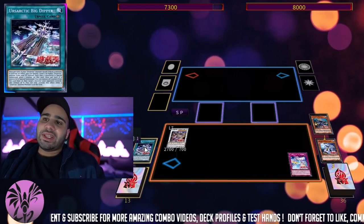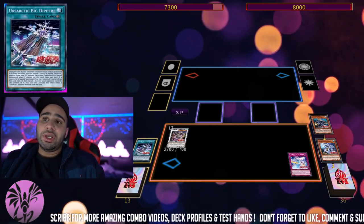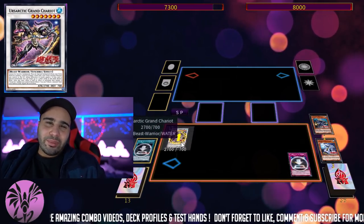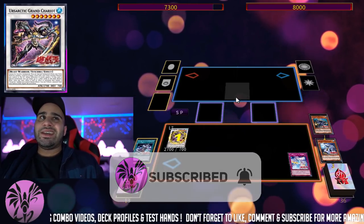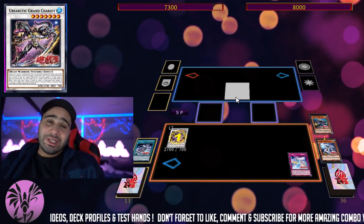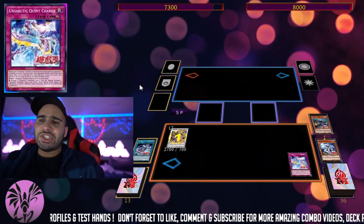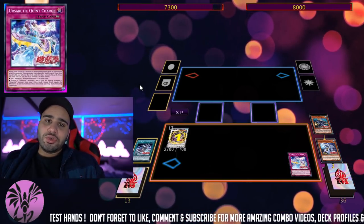Thanks to Big Dipper, instead of actually legitimately tributing a monster, you can also just banish an Ursarctic from your graveyard. Technically I'll be destroying my opponent's cards, not myself — but the fact that you can destroy your own cards is interesting because it shows you can destroy your own Artifact Scythe in case you play the Sanctum package. This Continuous Trap is great because it's not a hard once per turn, but a soft one — so if you draw multiple copies, you can use pretty much all of their effects.